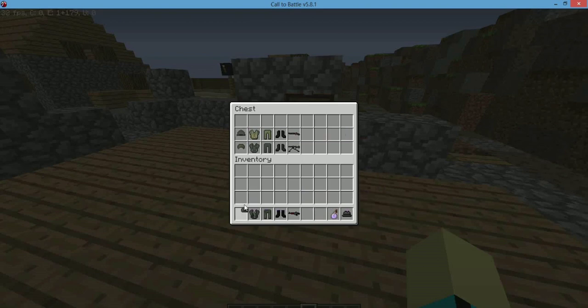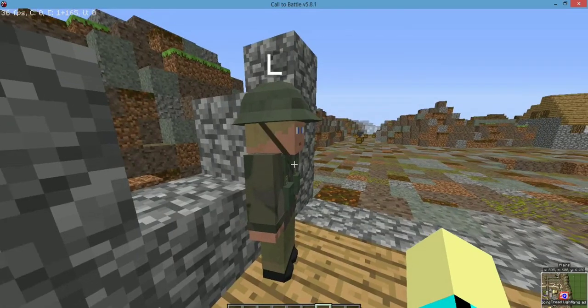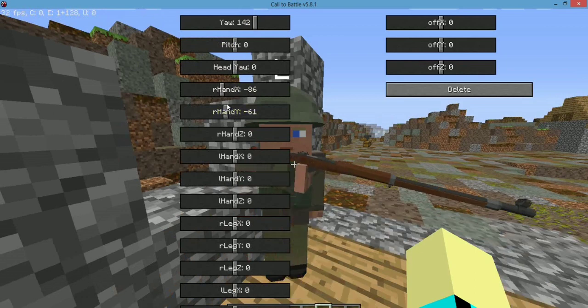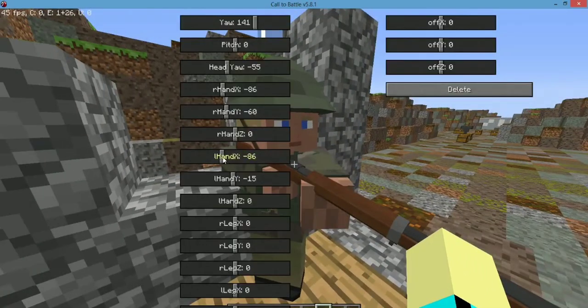Another thing is posing bots holding rifles, just holding them in general. You take your own bot, dress them up, and give them a Ross rifle or any rifle you want. Basically, how you make them hold it right: you go X to like 83, 86 to 91, and then put it as far as you figure, and then put their head to where their cheek is against the stock. Now you have a bot holding a rifle in a firing position.